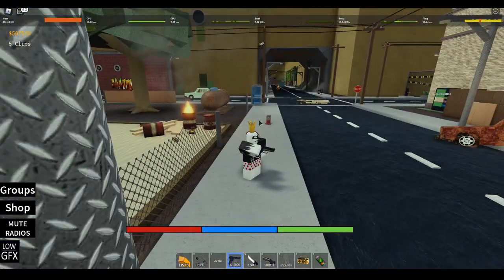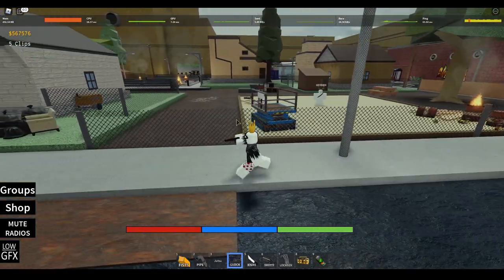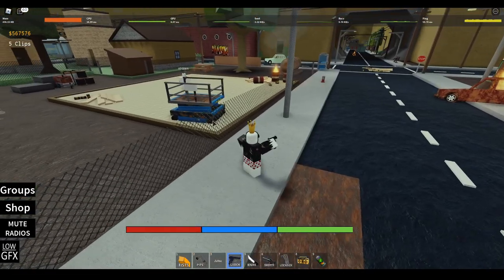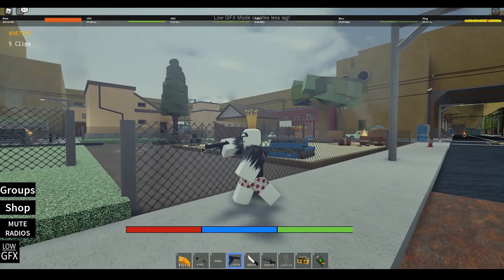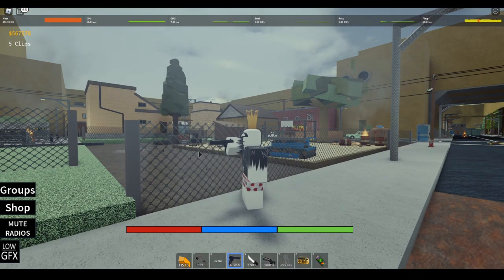The first thing I'm going to cover is gun tricks. Before I get started you need to understand how the gun physics work. When you shoot, you're going to have zero slowdown right when you shoot for a split second. Number two, you need to understand the ammo count. The ammo count for the Glock is eight shots per clip.